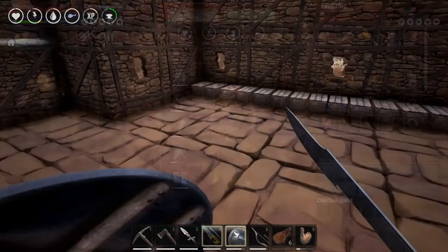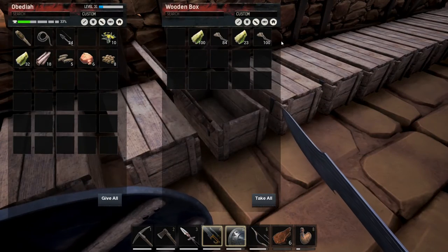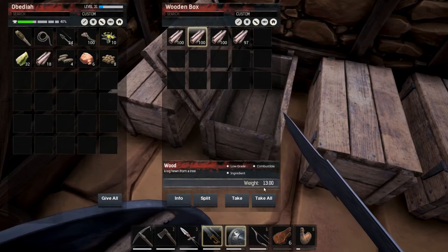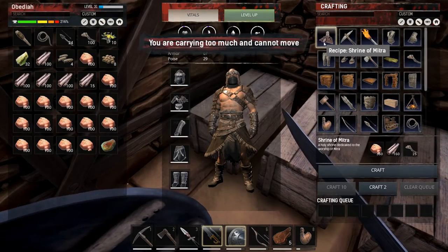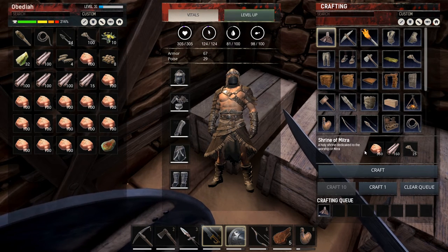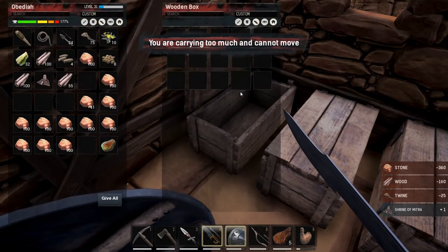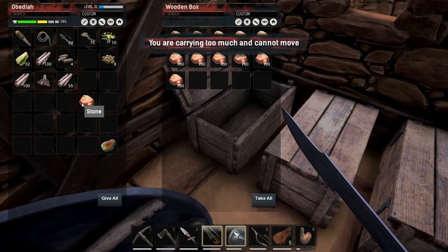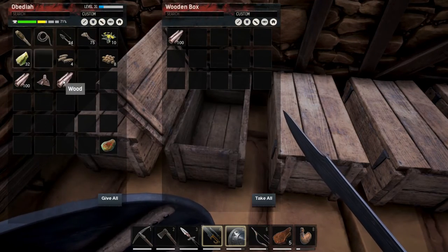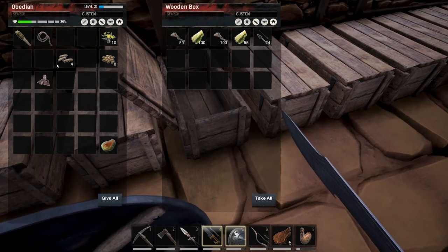While I'm waiting for that stuff to craft, I decided we need to make ourselves a shrine. We don't have a shrine of Mitra here, and I don't even remember what religion we are - whatever the one Mitra is, the god of justice or something. We're going to make one because I think you're supposed to kill stuff using the weapon you can craft in your shrine. Let's drop this stuff in here and put it all away. Maybe we'll throw it on the roof - that might be a cool spot.